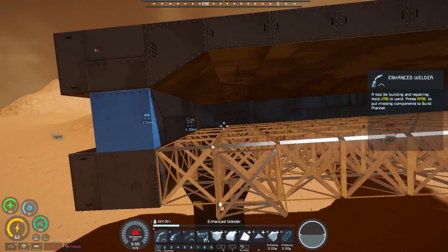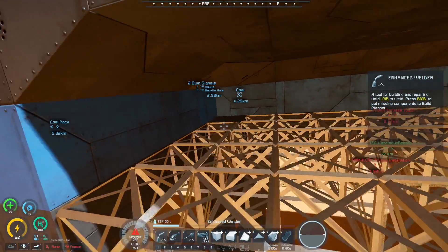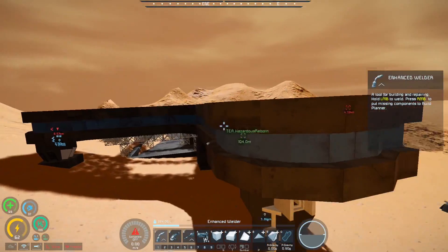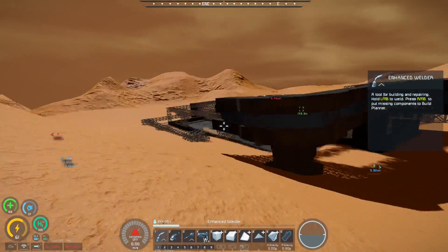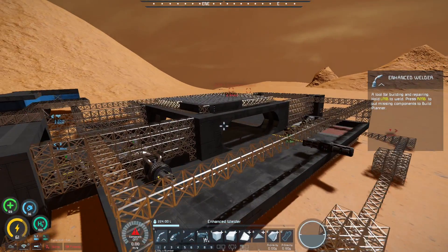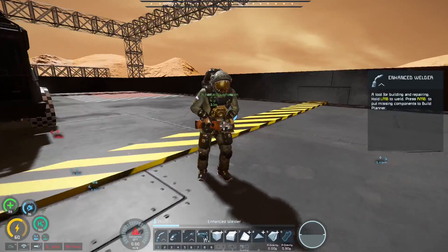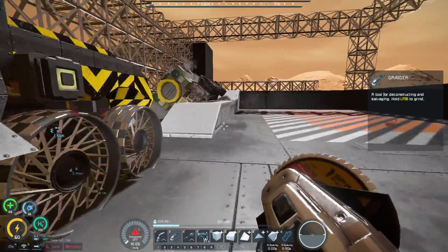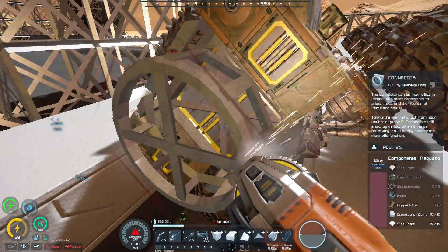I wanted to show off this little bit — in here is where I plan on putting the majority of the conveyors for the middle floor, so they're just out of the way. You can tell I also added a little bit of a blue accent just to add a little bit of colour. That's probably going to be the sort of accent colour. I was going to pick orange because I love orange, but we need something to stand out.